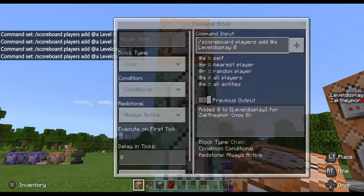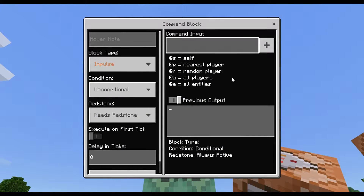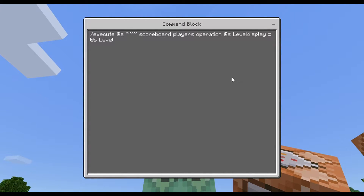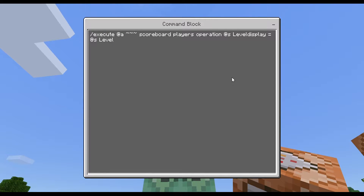The final command gets a little bit tedious. Go into the big screen and enter this: /execute @a ~ ~ ~ ~ ~ scoreboard players operation @s level display = @s level.